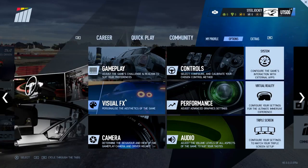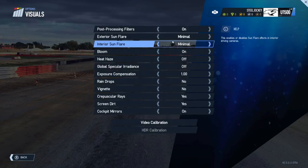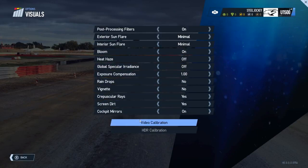The next one is visual effects. For Project Cars 2 we have the option for post-processing filters, exterior sun flare, interior sun flare, bloom, heat haze, global specular irradiance, exposure compensation, raindrops, vignette, crispier arrays, screen dirt, and cockpit mirrors on or off.